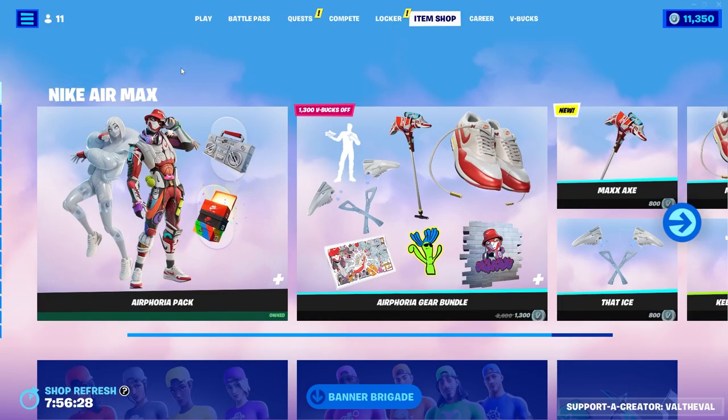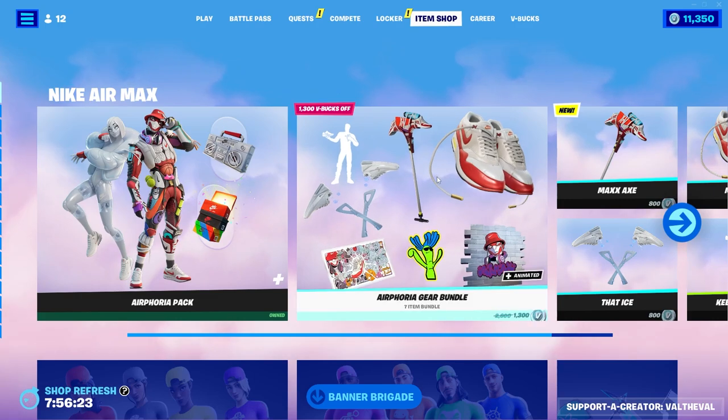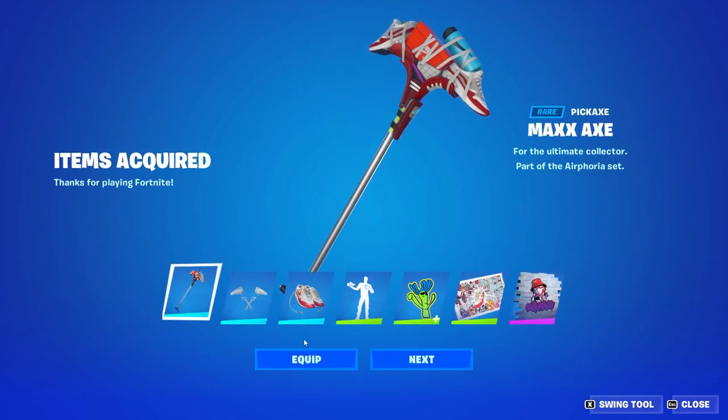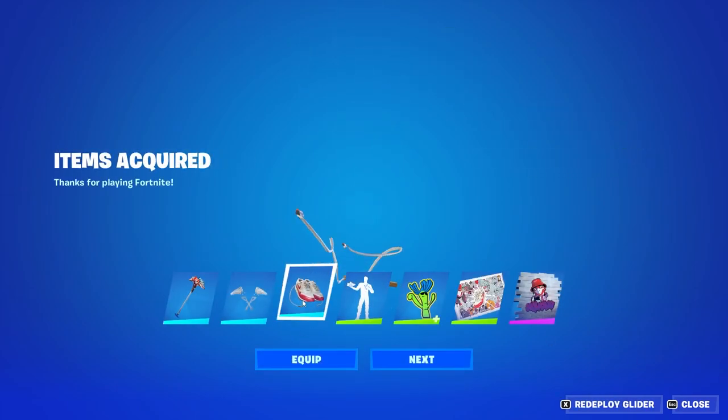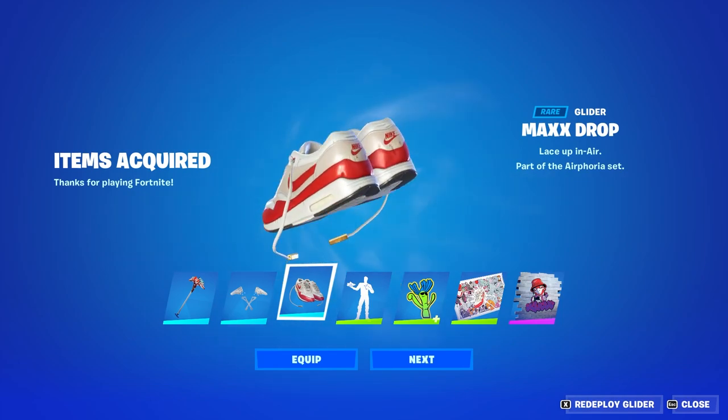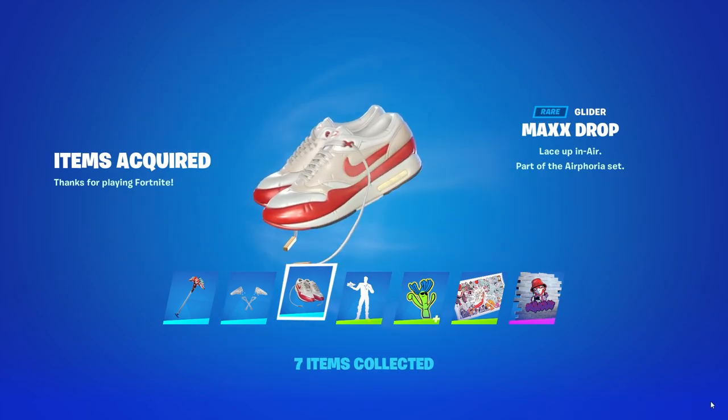Epic Games was kind enough to send me the skins early, which was cool. I'm gonna go ahead and use the rest of my V-Bucks to unlock the rest of the bundle because there's a lot of stuff here. The glider is literally Nike shoes — Max Drop — that's amazing. That's probably gonna be my favorite part of the whole set.